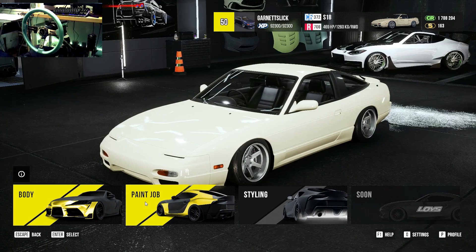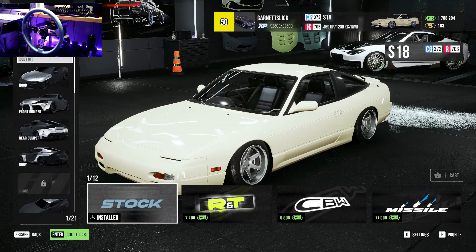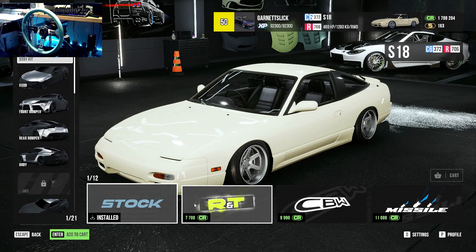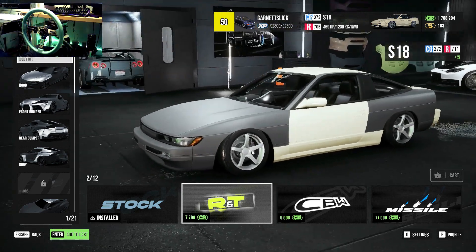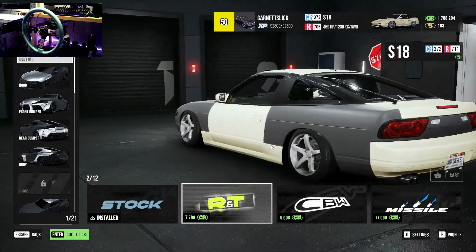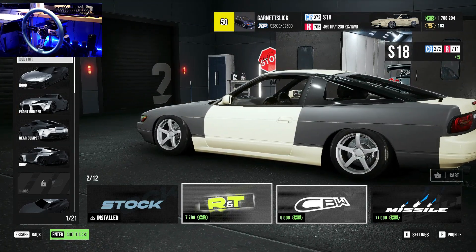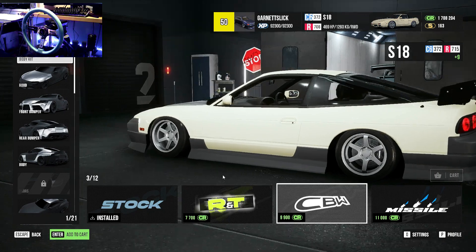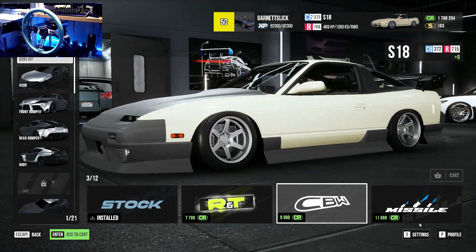All right, parts - body - here we go. We've got the hoods. Let's see what they've got. That's clean but I like to kind of stay with the stock body. Let's see what the CBW looks like - this is more like it, this is drift spec. Let's have a look at the missile.